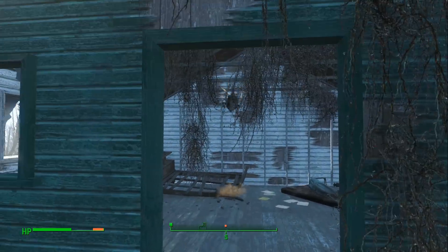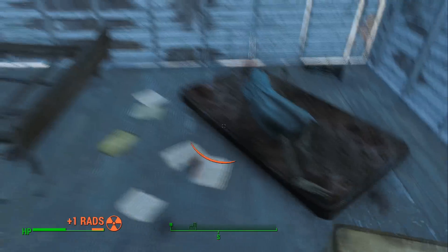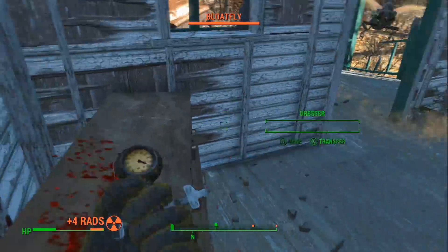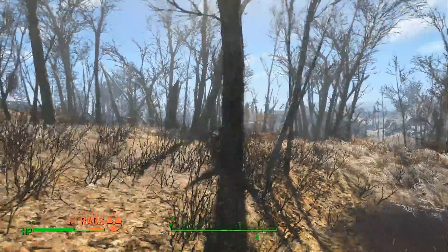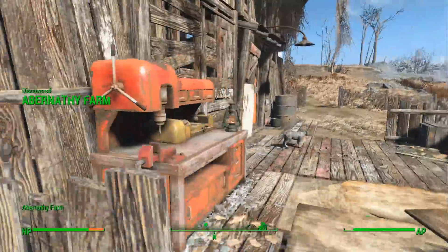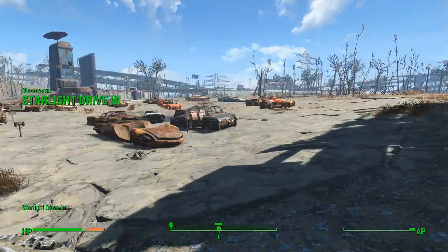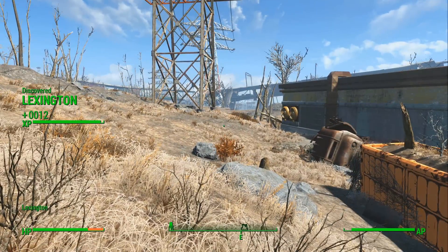Inside a ranger's cabin there is a laundered green dress, which is perfect. Leaving the place proved to be troublesome — the door was stuck. After discovering a number of locations, I finally hit level 2 in Lexington.